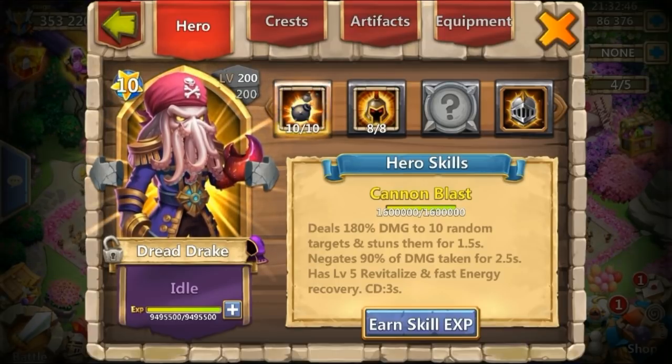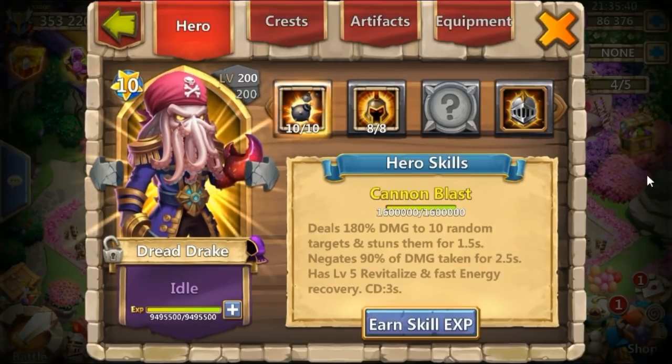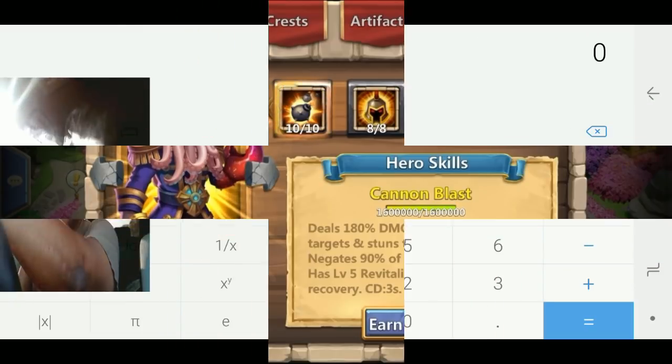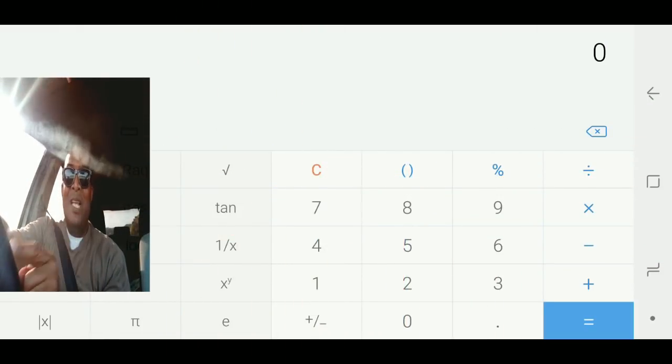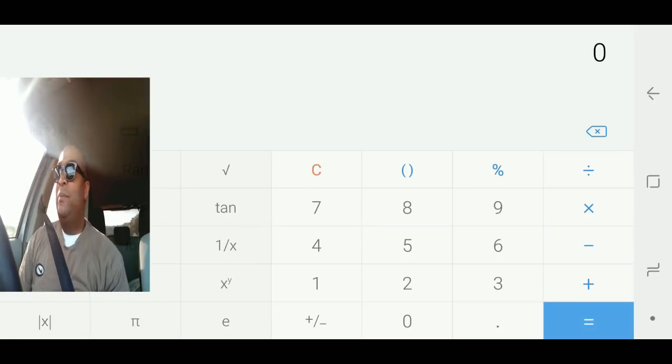What I want to do, with the help of my other personality, is calculate the increase that stone skin crest is going to give to the dread drake. When he procs, he's negating damage by 90% as it reads in the description, and if you add stone skin crest that's going to be another 25%. So I'm going to ask for the help of my other personality — Sage, the psycho smoking cigar person. So you got a 90% damage reduction from dread drake and you want to stack on another 25% damage reduction from that stone skin crest.